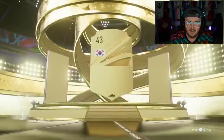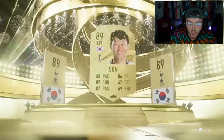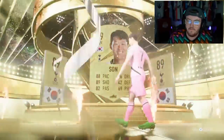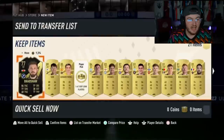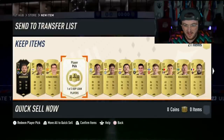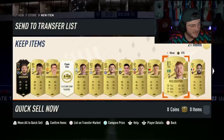We've got a walkout - it's going to be Heung-Min Son. Recouped already, a good chunk of the coins back from the pack. If you open it with coins, he's worth 45k - it's almost half the value of the pack straight away. Geo Moreno and an Inform at 10k - not terrible. You're making at least 70,000 coins back.